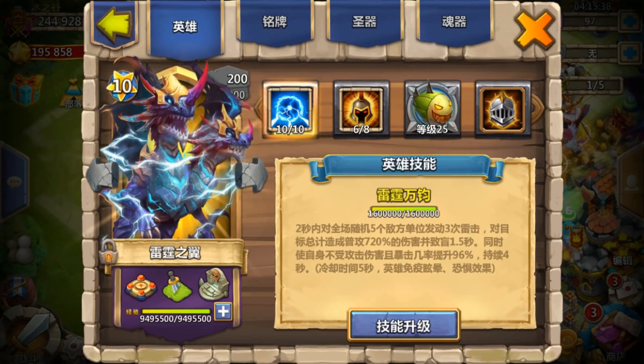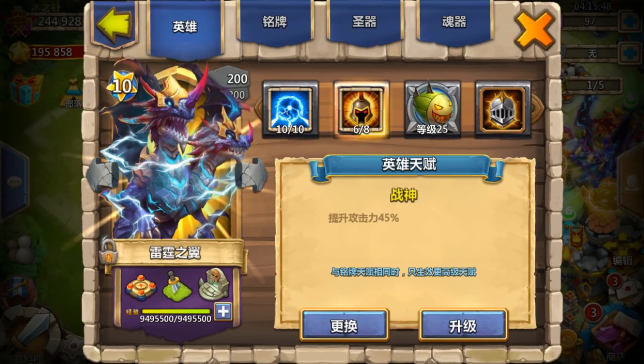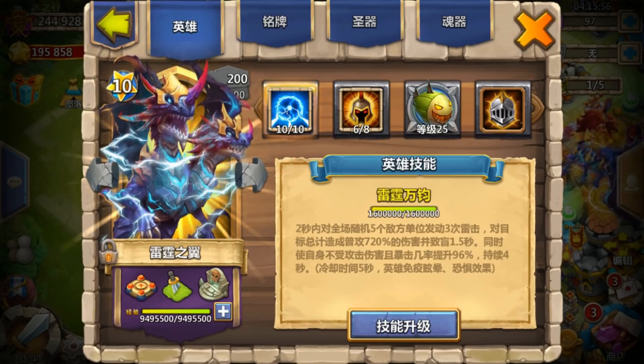Hi guys, in this video I show you the gameplay of this Demogorgon in Insane Dungeon 2006 1-5, 3-flame without using Minotaur and Anubis. He's 10 of 10, 6 of 8 Warguard and only 6 of 8. If that was 8 of 8 it would increase 90% attack damage, but right now it's still dealing a lot of damage.